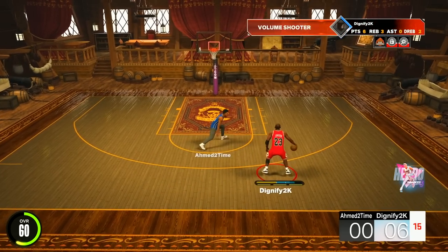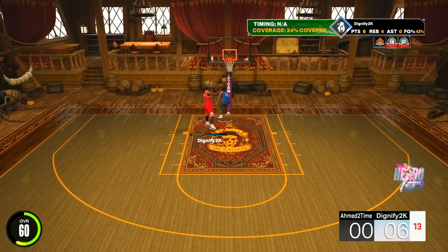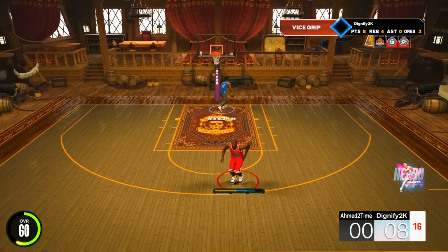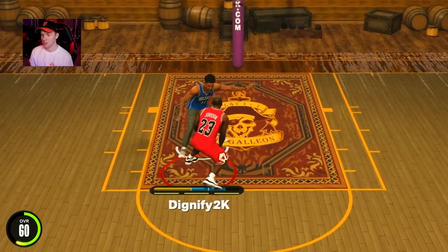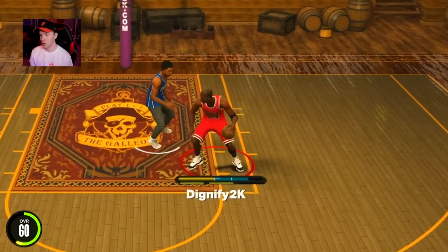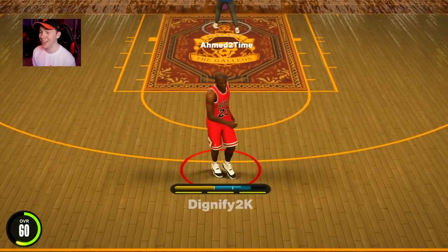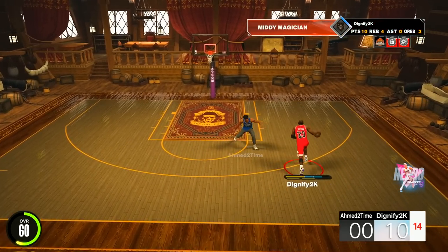That's what default swing looks like — not from the jump shot meter or the creator, plain default swing is literally the slowest jump shot ever. Let's see if we can cook up a little bit — a little slide, little snatch back, a little into the post. If we hit this we might be the best 60 overall ever. We're kind of cooking out here and it's taking so long to get takeover — 60 overall is so slow.